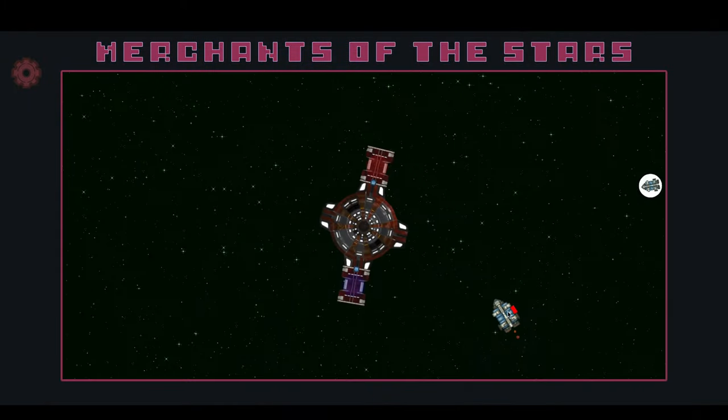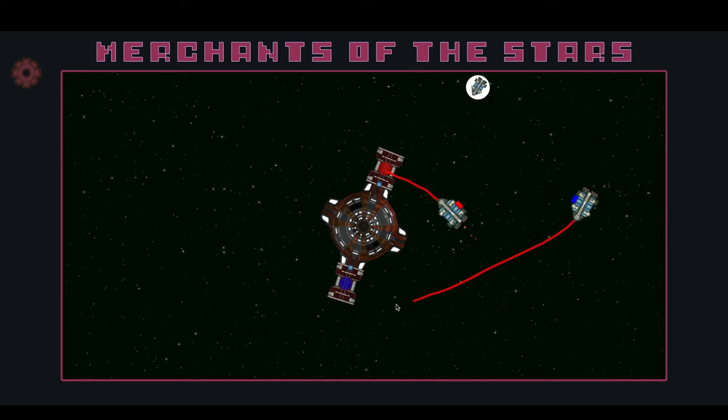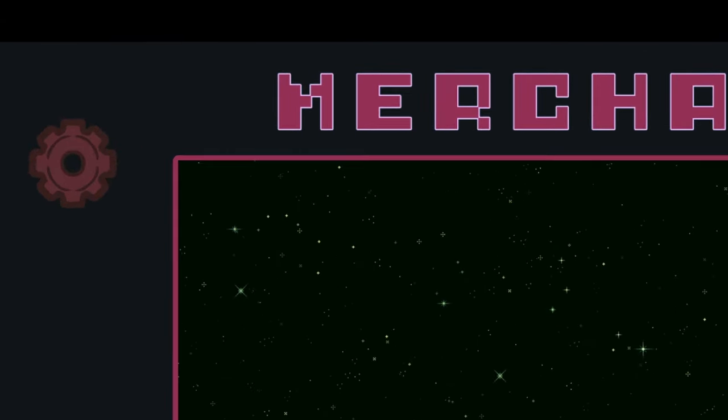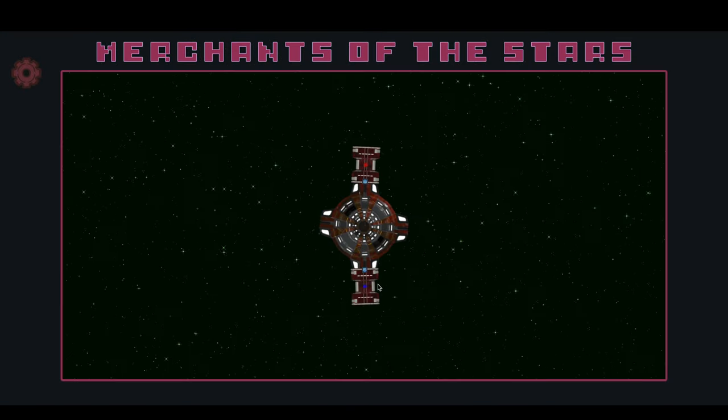Next, I implemented a UI to surround the play area. This is important because on mobile especially, problems can occur if the player taps or drags too close to the edge of the screen — they must be restricted to a specific safe area. This also gives a nice area to put an icon to return to the menu, which meant I had to implement a menu. For now, I just put some text on top of the space background. It looks okay.